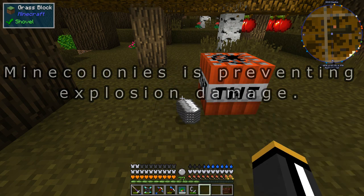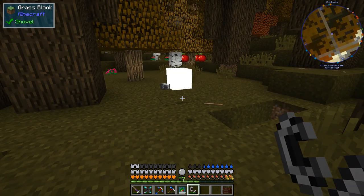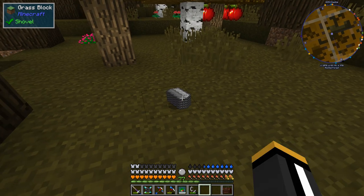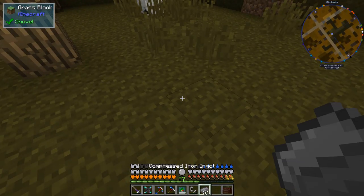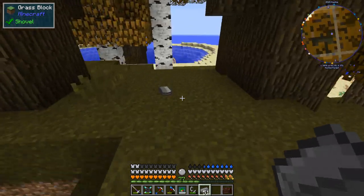So if we throw some iron down on the ground and light that TNT — hooray! It's going to turn that iron into compressed iron. However there is a loss. Let me just throw this on the ground so we can see how much we ended up with. We got 51. Once we make our pressure chamber we will no longer be losing ingots.